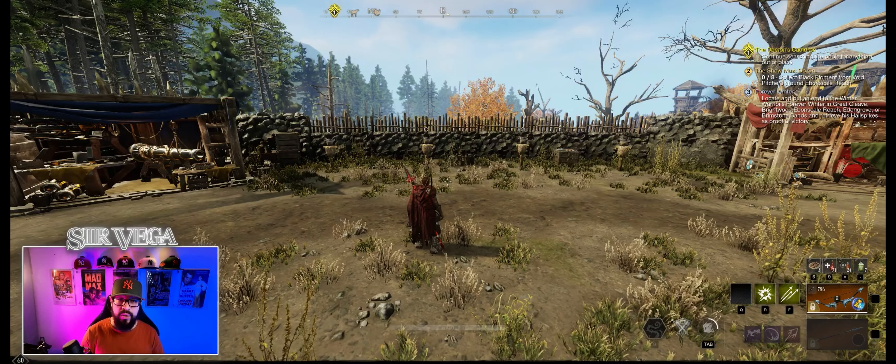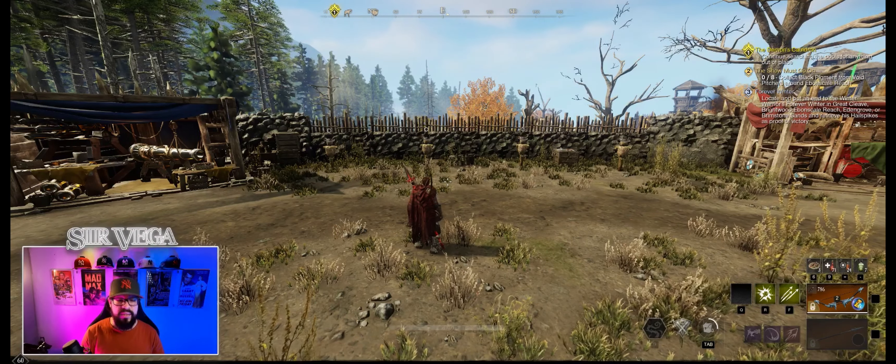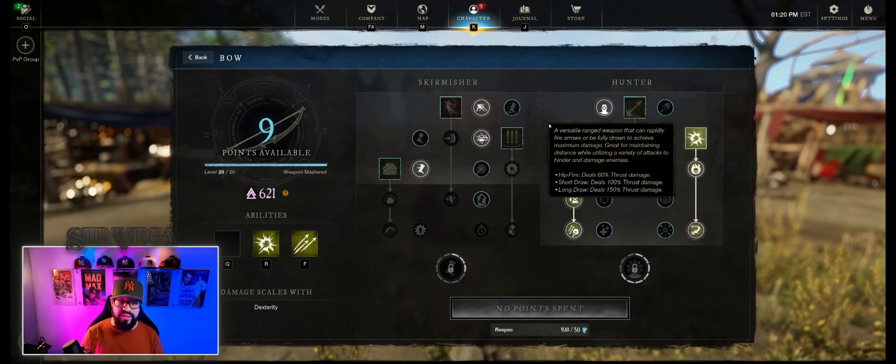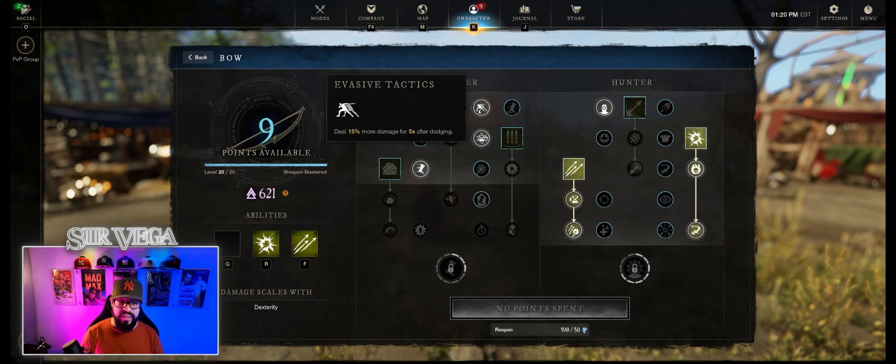Your second ability in the build is called Explosive Arrow. This ability also provides heavy burst and quickly. Aside from that, the other passives you need to pick up are in the Skirmisher tree.